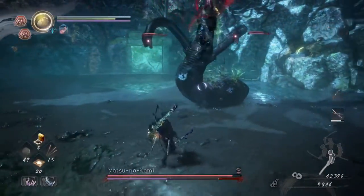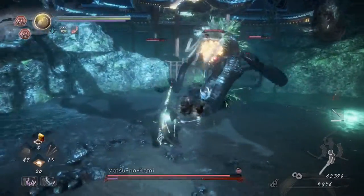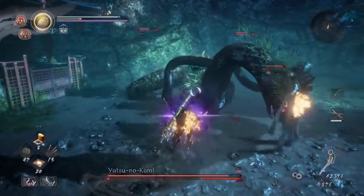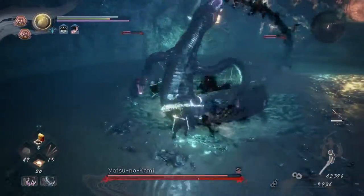This is a body slam by the way - you counter burst it. He has two red attacks: a body slam and a rush. If you're close, it's most likely a body slam.